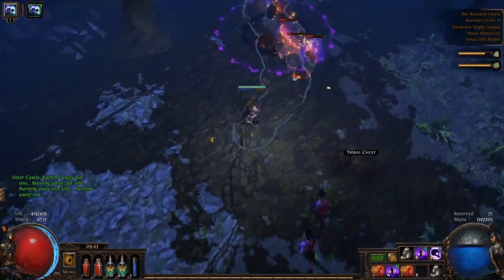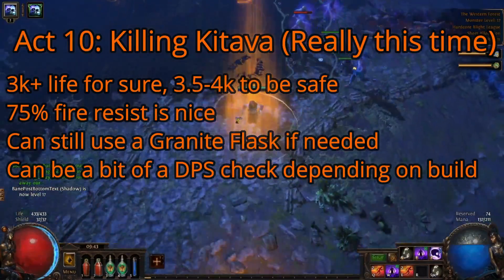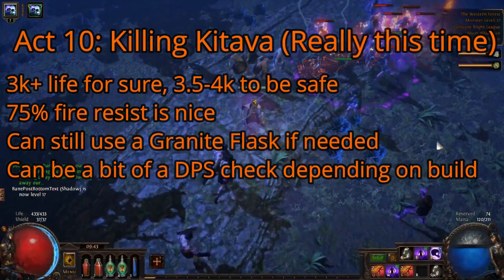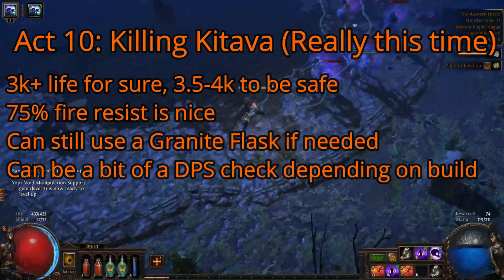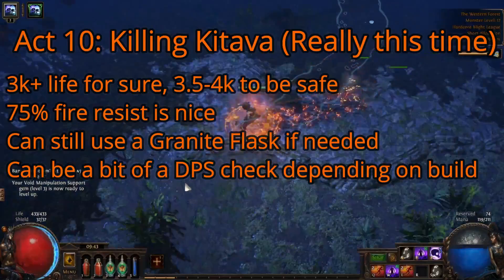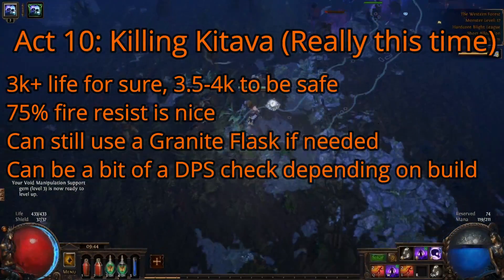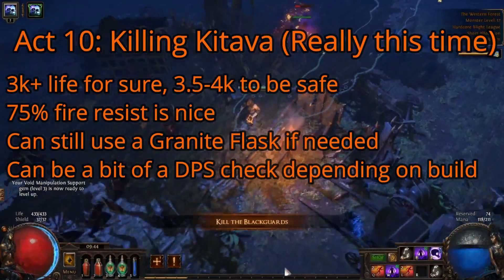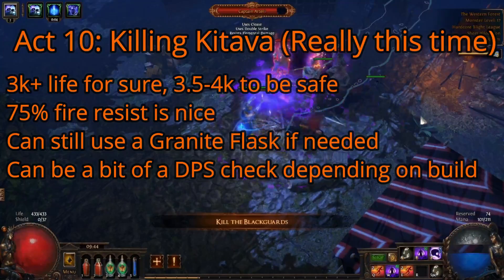At the end of Act 10, you'll face Kitava again. It has the same mechanics more or less, but if you learned the patterns, it can be a pretty easy fight. Otherwise, if you're having trouble with the fight mechanics, it'll be a bit of a gear check again. I would recommend 3.5k to 4k life for this fight, generally speaking, along with 75% fire resistance. Upon defeating Kitava, your resistances will drop permanently yet again, and the real endgame gearing begins.